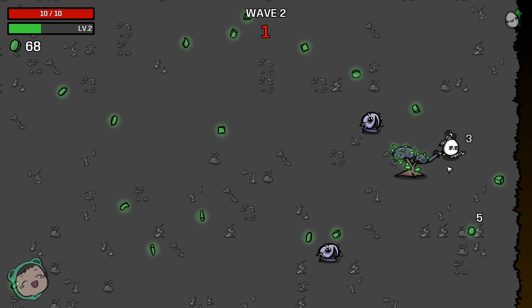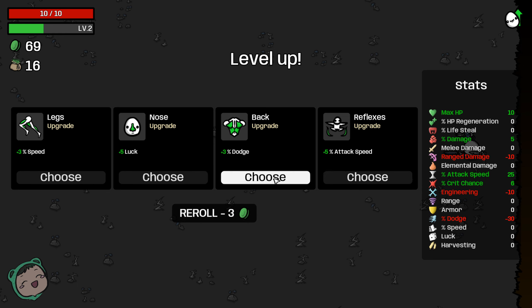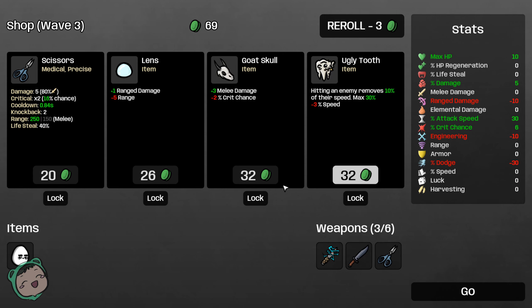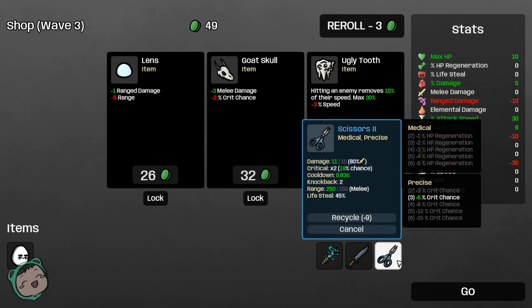Trees harvest. We get luck, speed, dodge, attacks — let's do attack speed. I think we already have a 25% bonus. Let's go fast. We got another shop — ugly tooth: hitting an enemy removes 10% of their speed, max 30%, but then we also have minus 3% speed. Gold to gold plus 3 melee damage but less crit chance. We'll take the scissors and then we can combine to make a better scissors. At least with this one it tells you the upgrades — I don't remember the demo having that, so that's a good quality of life thing.